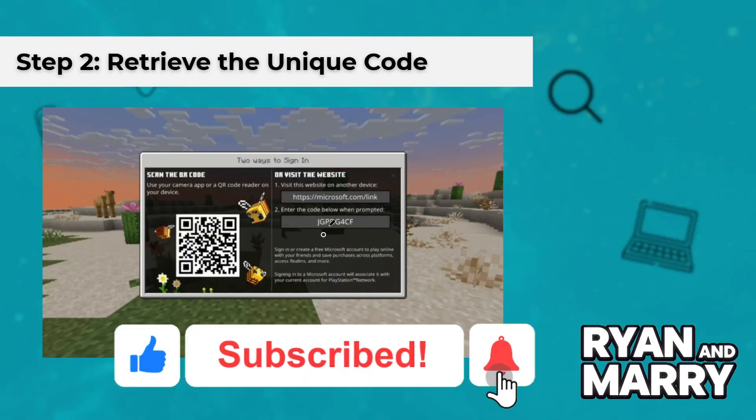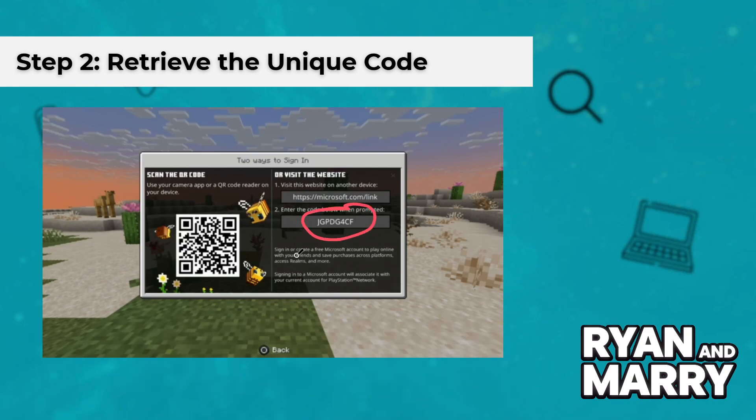Step 2: Retrieve the unique code. A screen will appear displaying a unique 8-digit code and instructions.